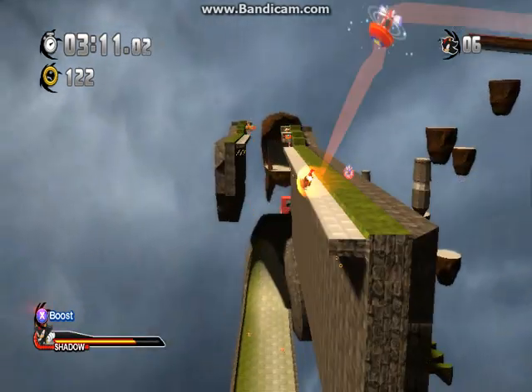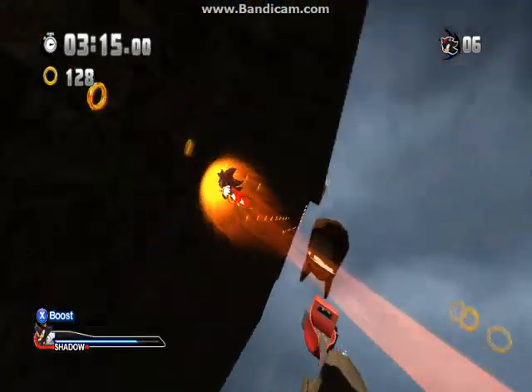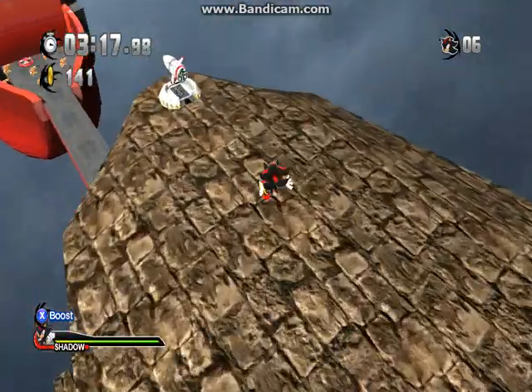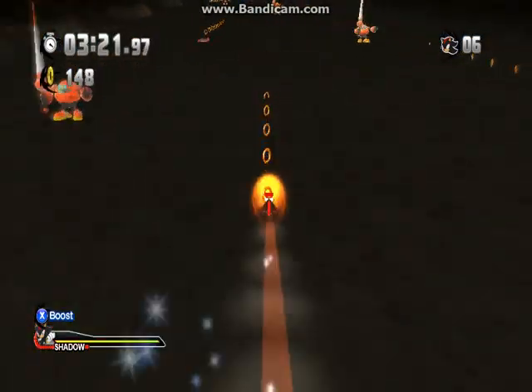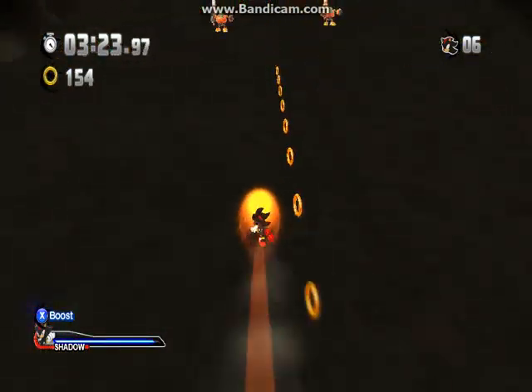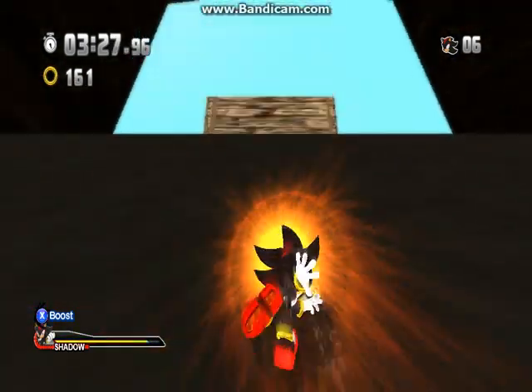This is really cool — basically you get all these grind rails, and if you can take the upper route you go into this cool wall running section. And if you'll notice, Shadow is flying on the wall. It was kind of awkward for Shadow to skate on the wall, so they actually made Shadow fly on the wall like Super Sonic. It's awesome — I love how they did that.